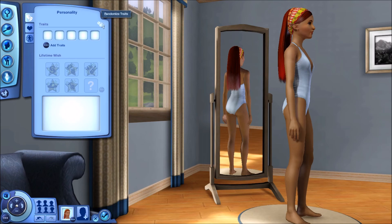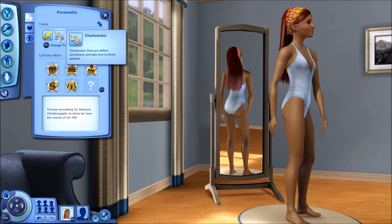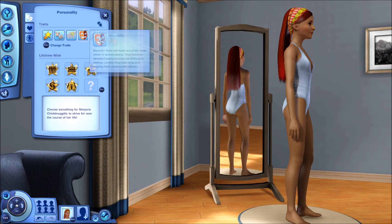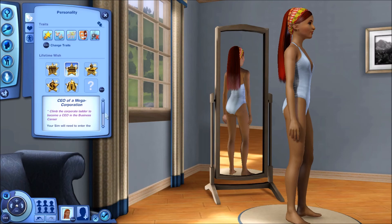Let's find out her traits. Three times. She's ambitious, she's charismatic, she's a mooch, she's neurotic, and she's a technophobe. I think I'm going to go with the business career first — it's the easiest way to make money in the beginning, if you ask me. So she's going to want to be the CEO of a mega corporation. The Chicken Nuggets family, you are ready to rock and roll.